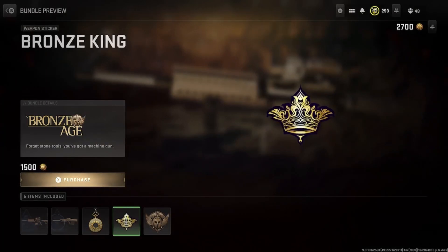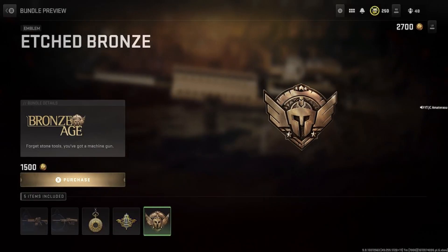Weapon Time. Weapon Sticker, Bronze King. Itched Bronze. The emblem's lit.